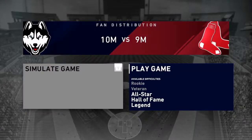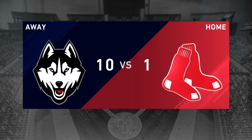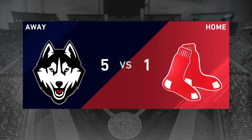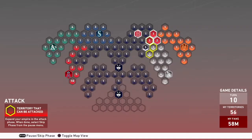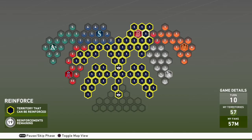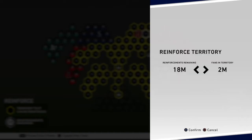I continue to go up to where the Red Sox are and just continue to take their strongholds, so that they can lose some strongholds and we get closer to taking them down. We also get more reinforcements. As I continue to take them down I'm making my way towards the Mets and towards the White Sox, because those are gonna be the next teams I go after.